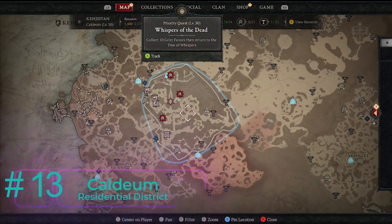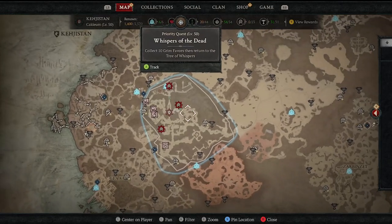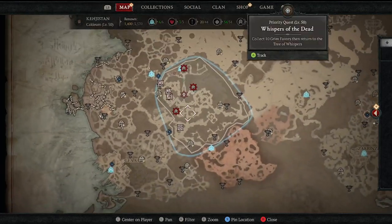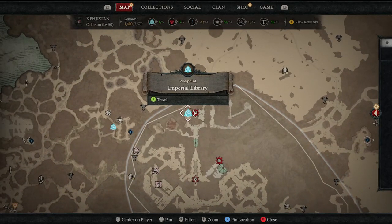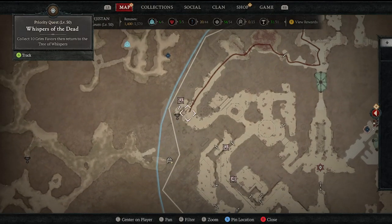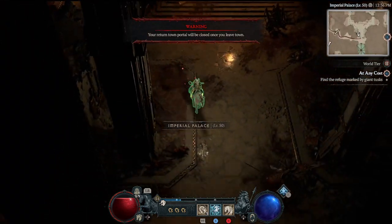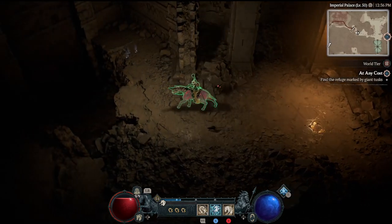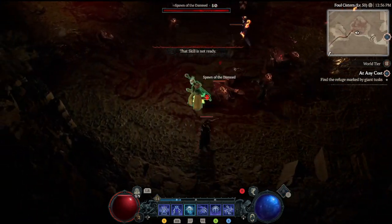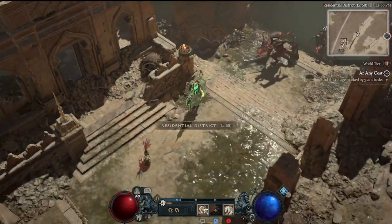For the next three altars we move into the act five area — specifically Caldeum. You'll want to beat this entire portion of the story before going for these, though you can retrieve most of them as you progress. We teleport into Caldeum. And if you haven't gotten to act five yet, you are in for a treat. I was really worried it'd be like so many games nowadays with a push-X-to-win ending, but no — it did not disappoint one bit. The storyline was absolutely wild.